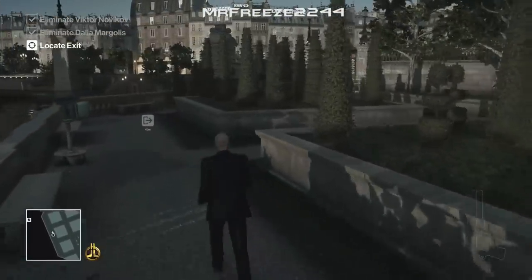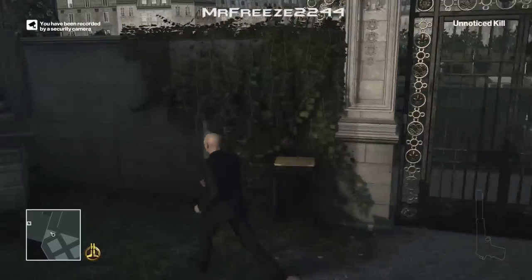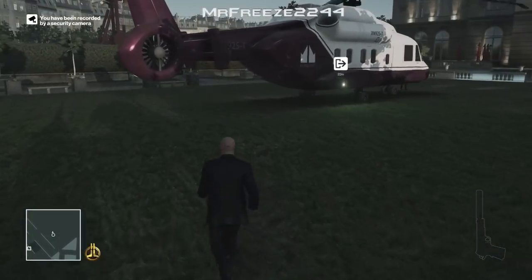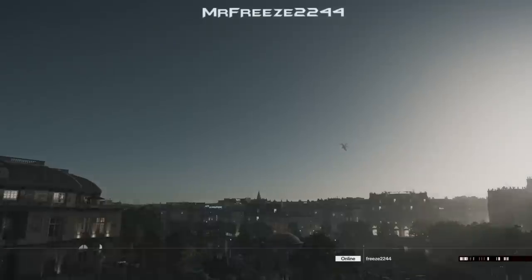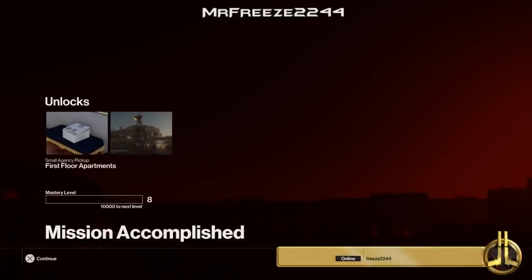Now that we've killed Dahlia Margolis and Victor Novikov we can head straight to the exit. I'm taking the helicopter exit — to get there faster we're just going to jump over this wall. You might get spotted by a camera, but like I said Silent Assassin doesn't matter for these challenges, so don't panic about the cameras. Head straight to the exit and you'll have completed the mission, unlocking both the Insane challenge and the Permanent Break challenge along with their rewards. Thanks for watching — drop a like and subscribe if you're new, check the description for the full playlist. See you in the next video!